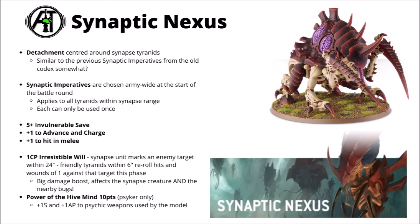Another one I quite liked was Power of the Hivemind for 10 points — Psyker only — giving plus 1 Strength and plus 1 AP to psychic weapons used by the model. That seems basically an auto-included upgrade if you're running a Neuro Tyrant. Its psychic flame attack is already fairly savage for the cheap 105 points it costs, and with extra Strength and AP, it's going to be a pretty brutal Overwatch threat.